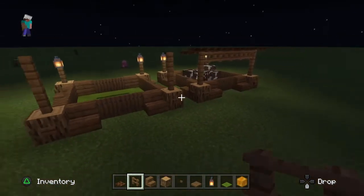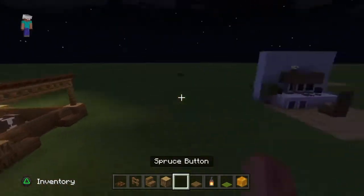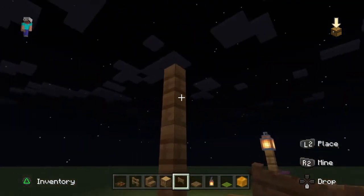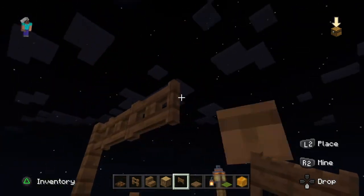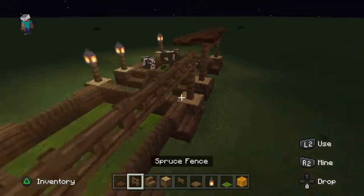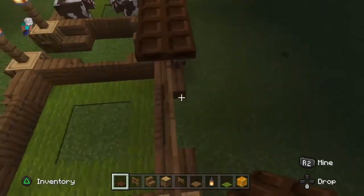Also, you want to get these gates. Crouch and put the gates all across here, or if you prefer you can put a block underneath and then put them across. Then get your dark oak trapdoors, crouch, and put them all across.